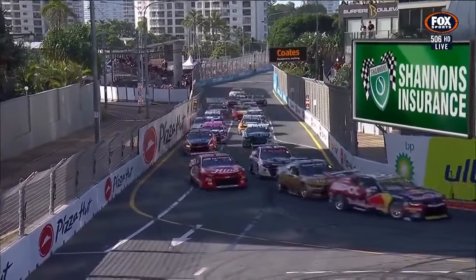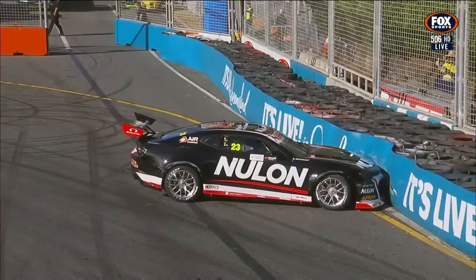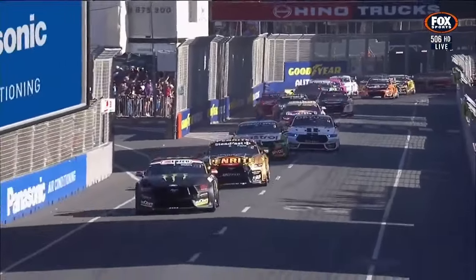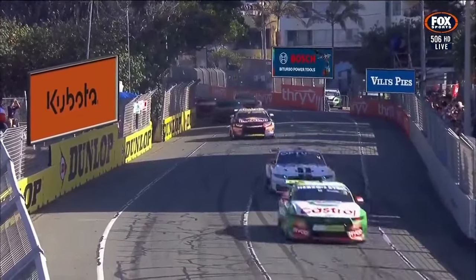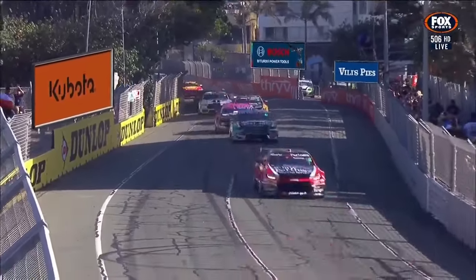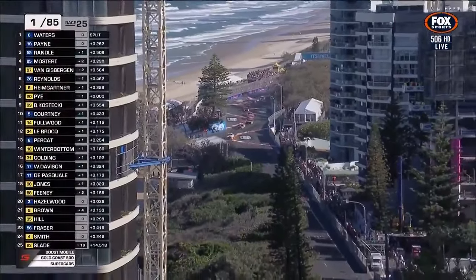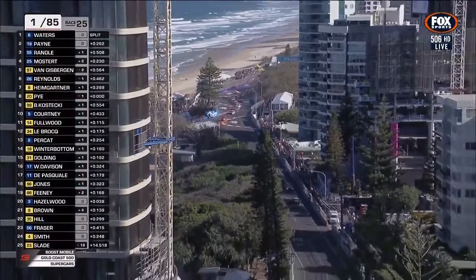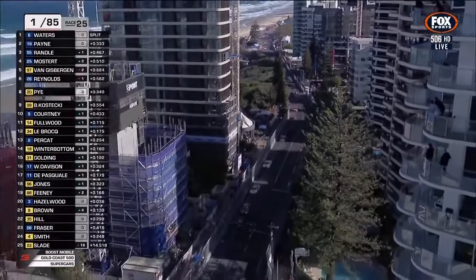We've got Waters, Payne, Randall, Mostert, Van Gisbergen — 1 through 5. Did Van Gisbergen get damaged there? He had to run right across those inside curbs, very easy to bend his steering arm or bend the shock absorber when you do that. He had no choice but to smash it over the inside curbs at turn one and two. We saw a stationary shot of Slade parked awkwardly down there — has he been able to move that car from harm's way?